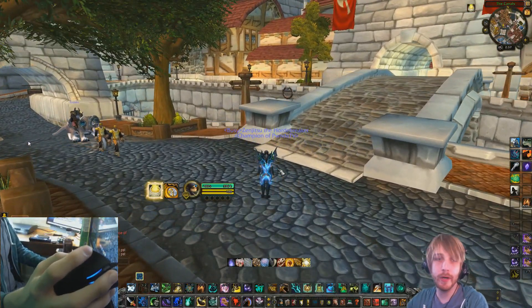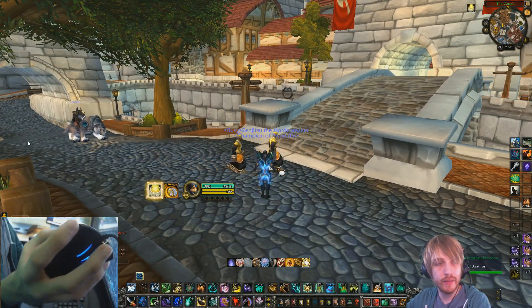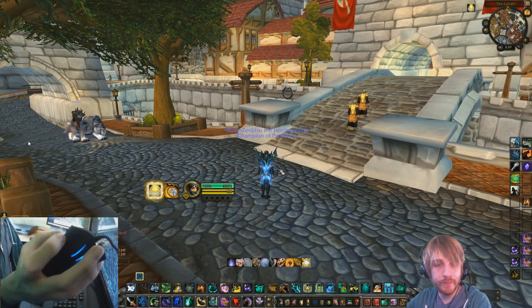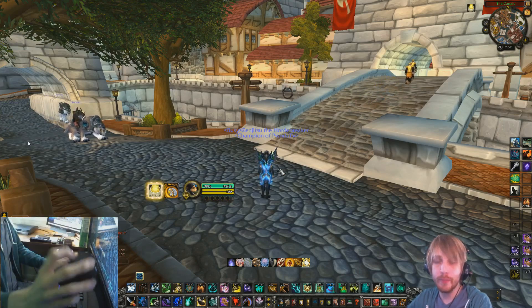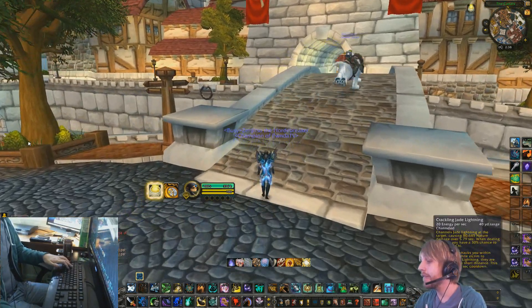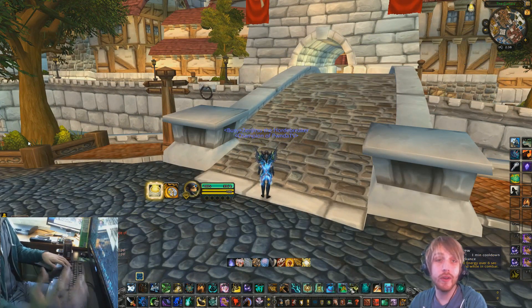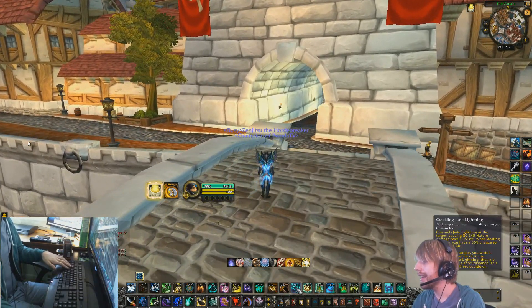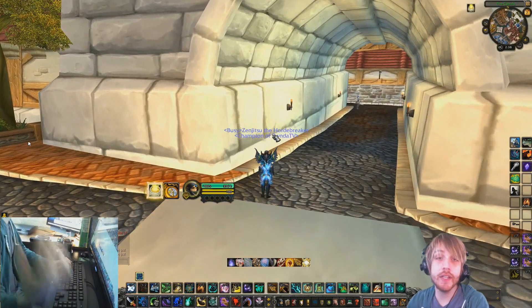The next two buttons are on the right action bar — I'm using the top buttons on my Naga. The top one is Spear Hand Strike and the bottom one is Grapple Weapon. After that I have Control 1 through 6 on my Naga. These are abilities I use less often: Crackling Jade Lightning, my monk buffs, Nimble Brew, Energizing Brew, and Symbiosis. And that's pretty much it for my Naga.